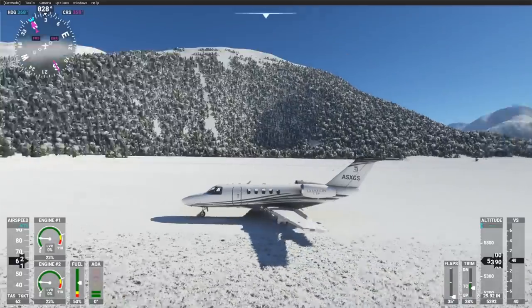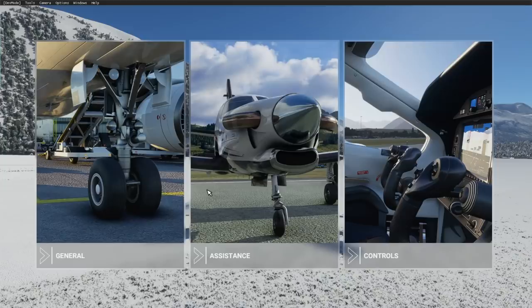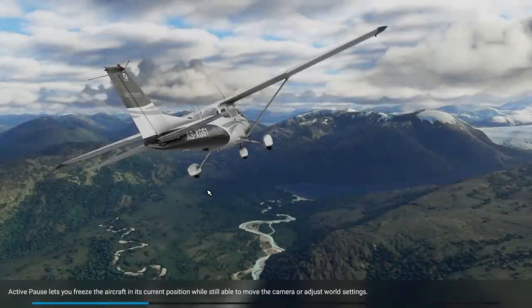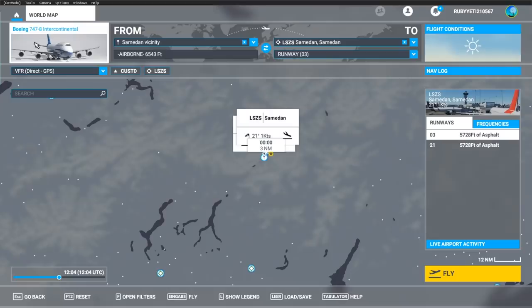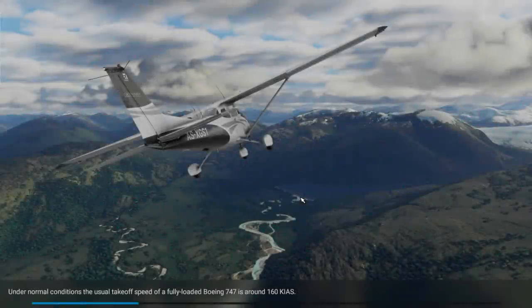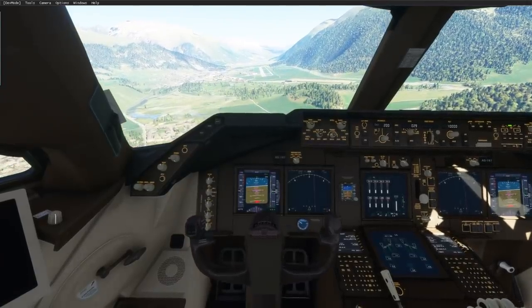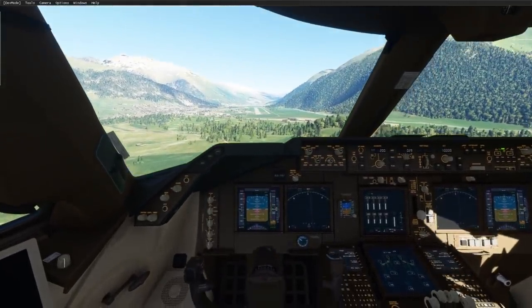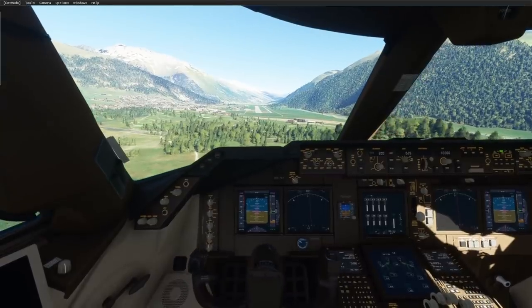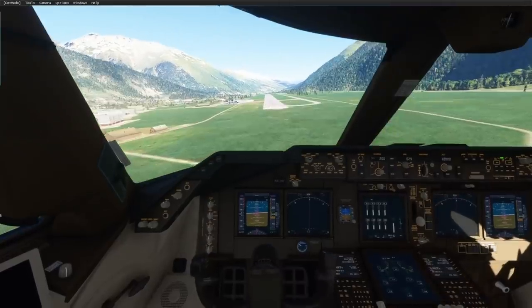Not too bad! Let's do some landing challenges — get some bigger planes landed as smoothly as possible and replay them. Let's try a 747, because it has tilted landing gear which is going to make the landing look super nice in replay mode. We'll come back to summer — no snow, so we'll be able to find the runway better. Let's get our 747 landed here; maybe it's a little big for this airport, but let's butter it.